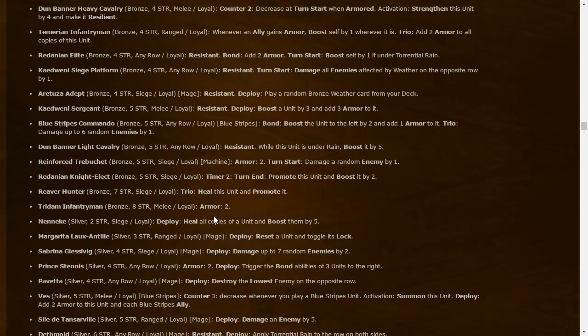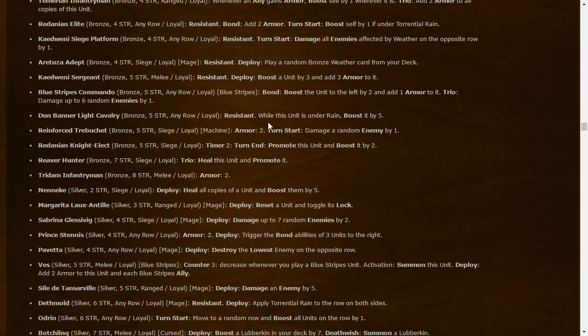Blue Stripes Commando: five-strength any-row Loyal — Blue Stripes Bond — boost the unit to the left by two and add one armor; Trio: damage up to three enemies by one. Would be nice to know more about the synergies. Another unit: Resistant — while this unit is under rain, boosted by five. So in rain this becomes a 10-strength unit, but probably not worth playing rain just for that.